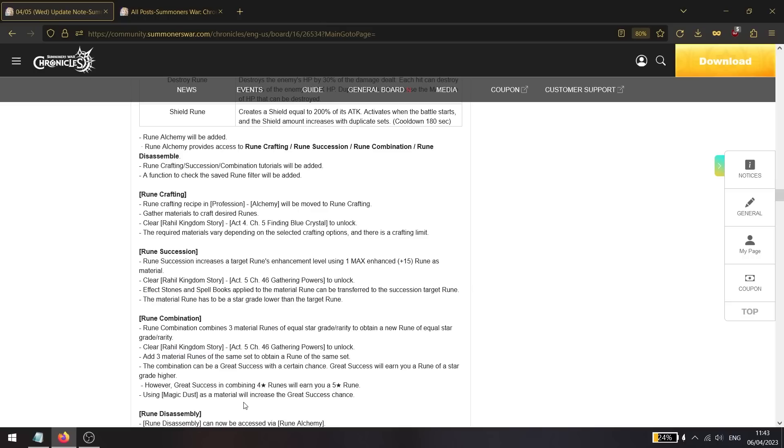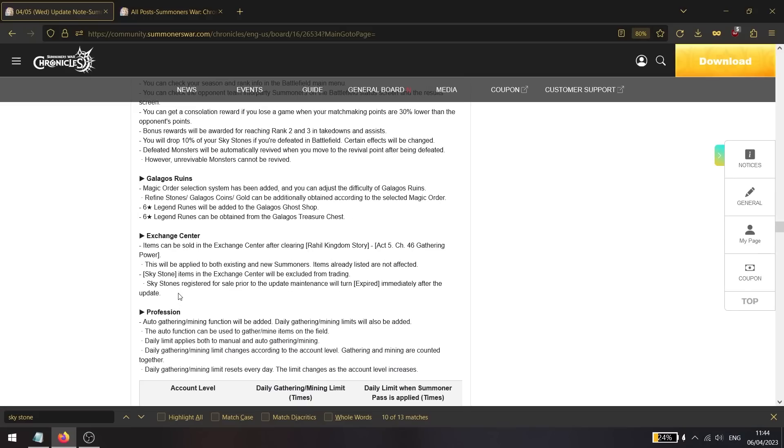Rune alchemy is being added — it's basically an overhauled menu of the old rune management page. Here you can craft runes from hero area materials, combine them to increase star grade, and transfer power-up levels from one rune to another. Unfortunately, only the NA server is getting six star runes; Europe gets the rune alchemy page but not six star runes yet.